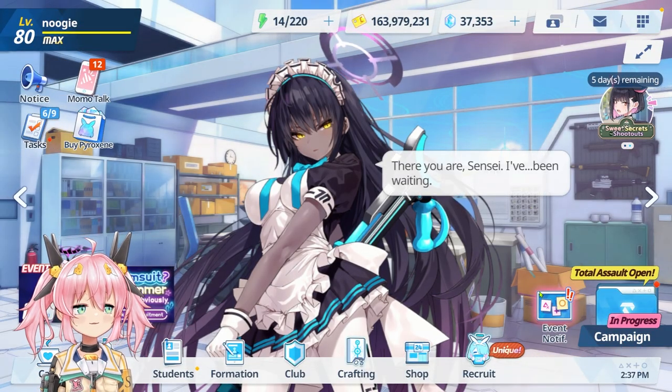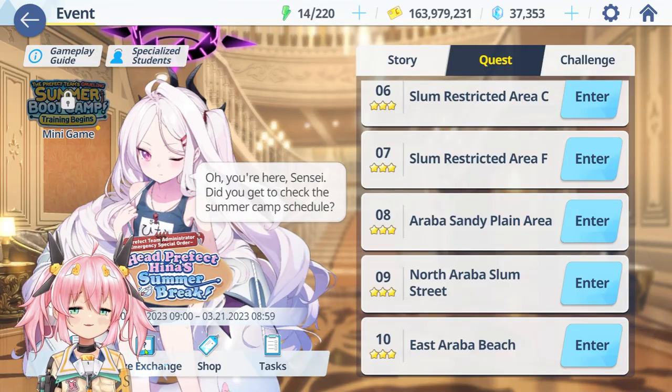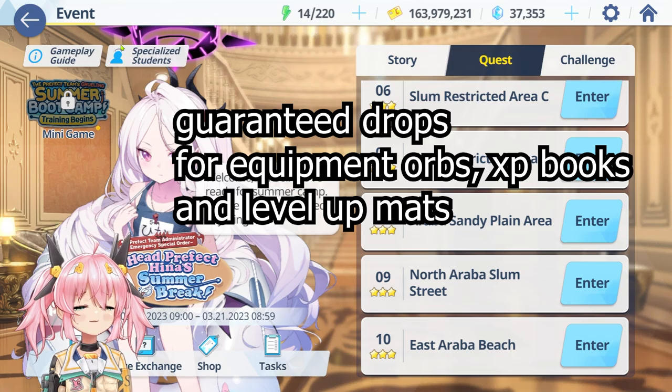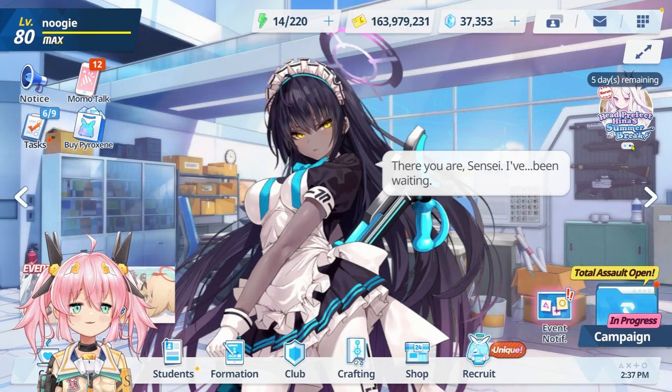Another way to spend AP that I recommend is during events where you can get loot — price exchange. These are really good for spending your AP during events because they give you equipment and level-up materials. Otherwise just play normally when there are no events going on.